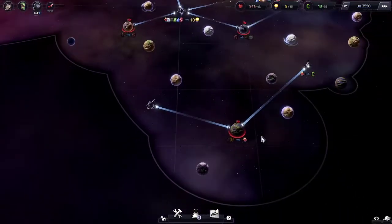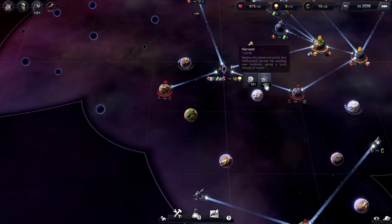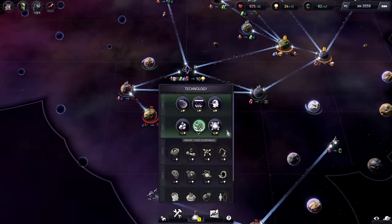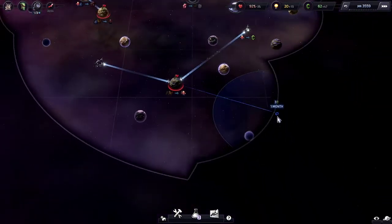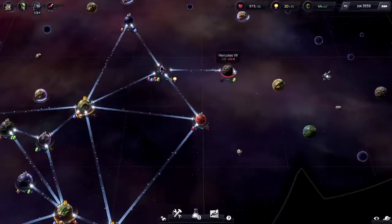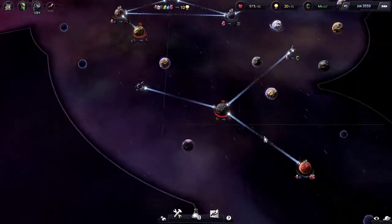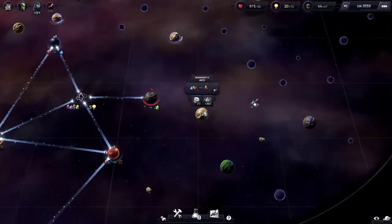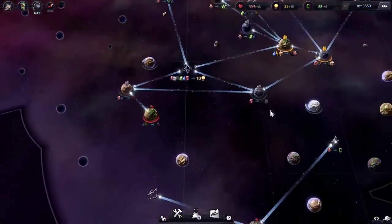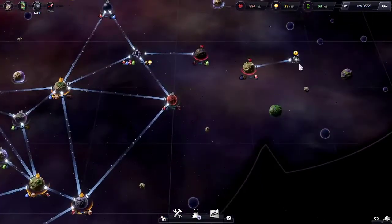This one needs to go away. I can do this. Quantum sensors will help, you know, like a smidge. I need to blow up a few useless things — like this one — so I can get the sweet, sweet research from here.